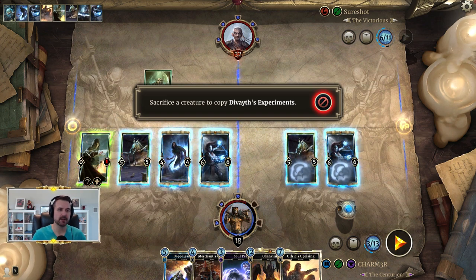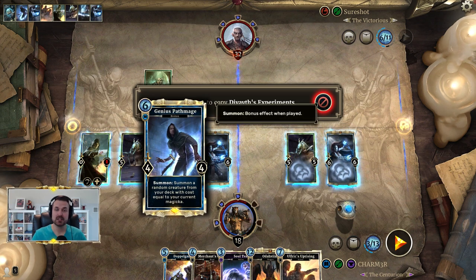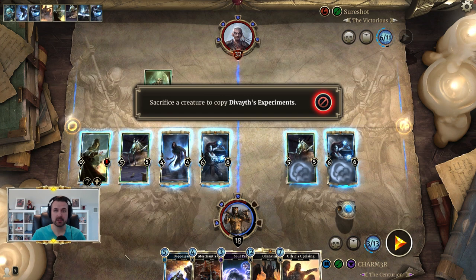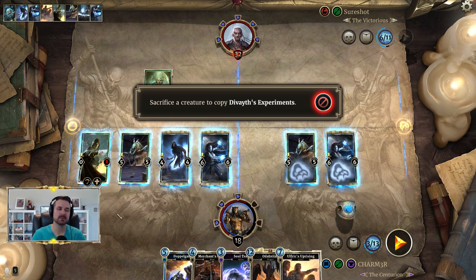Another good target to sometimes sacrifice is Genius Path Mage — when you play your second Uprising, it will trigger again and put more creatures on the board, which means more triggers to resolve. Also, if Path Mage starts making Sweetrolls when you play more creatures, you'll have to find sacrifice targets, which takes time. When doing this combo, a lot of it is about time management.